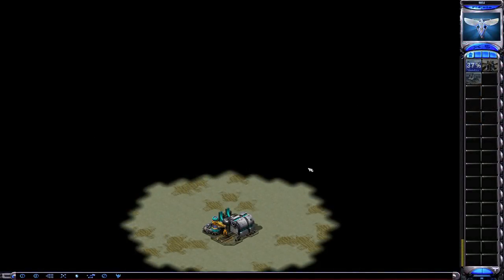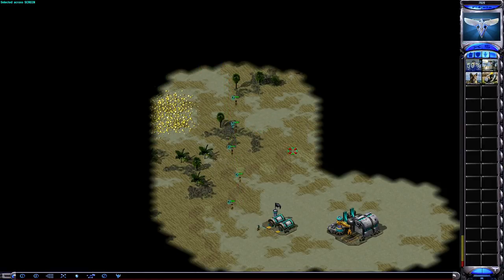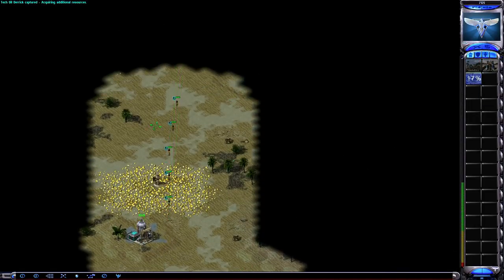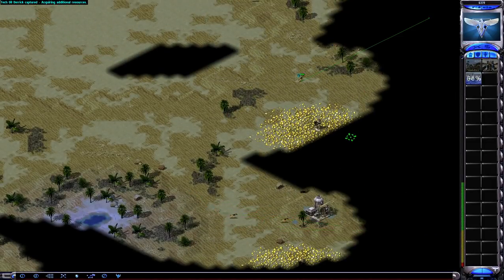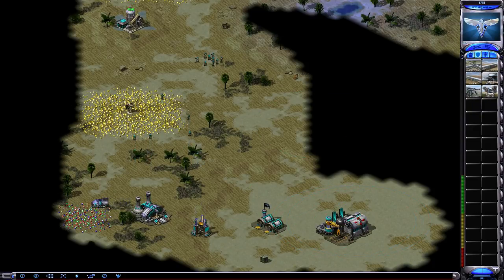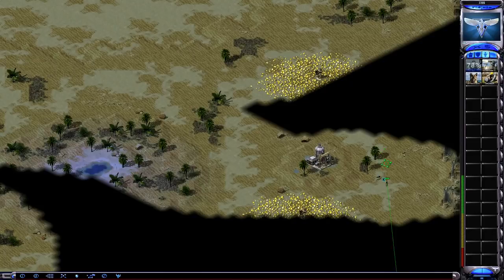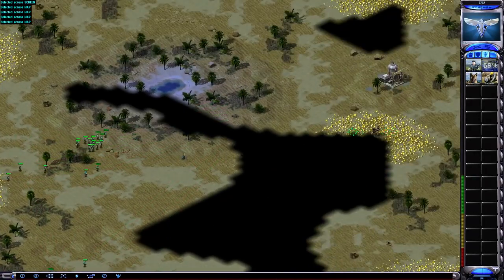Now we're going with Pacific Front, playing as some Allies. Engineer, a couple of dogs, then a whole bunch of GIs — I like the number 10. Use hotkeys to get your troops in position faster and control groups to manage them. Micro your dogs in the beginning to get maximum shroud coverage. You do not want to float above 5k cash in the early game if you can help it.